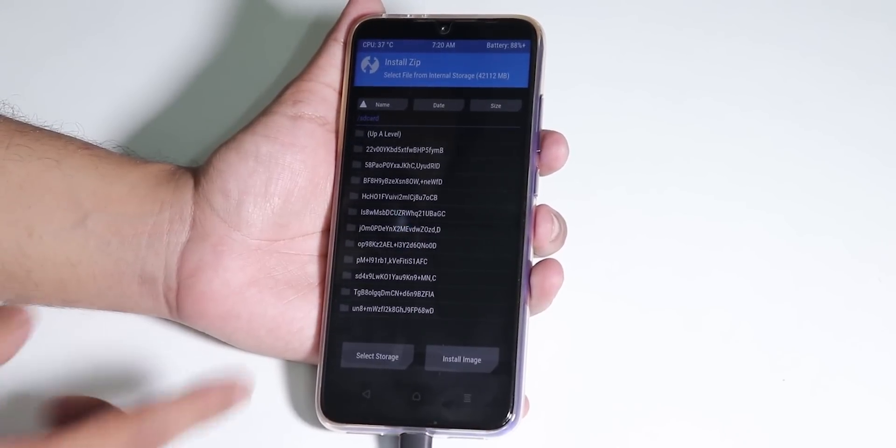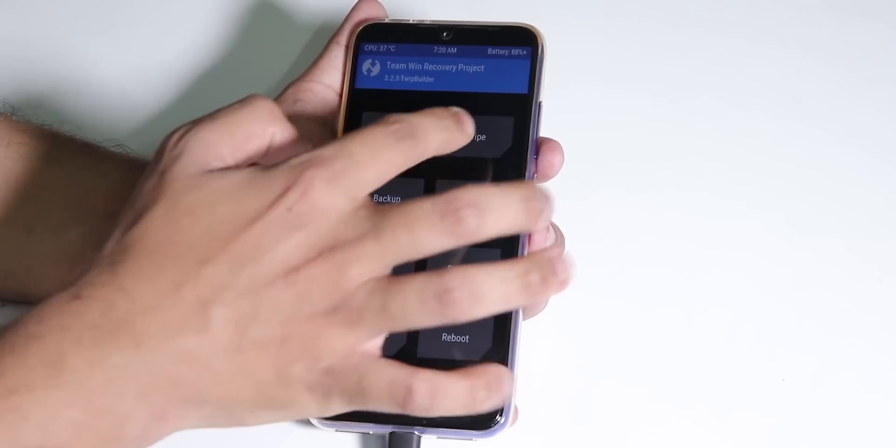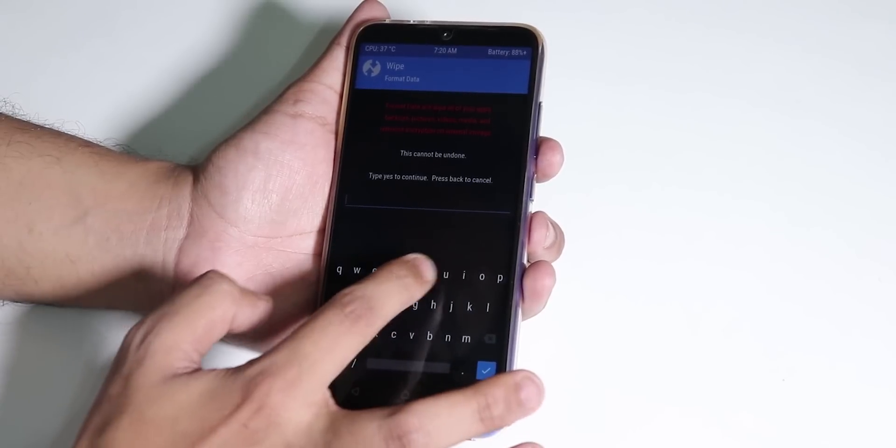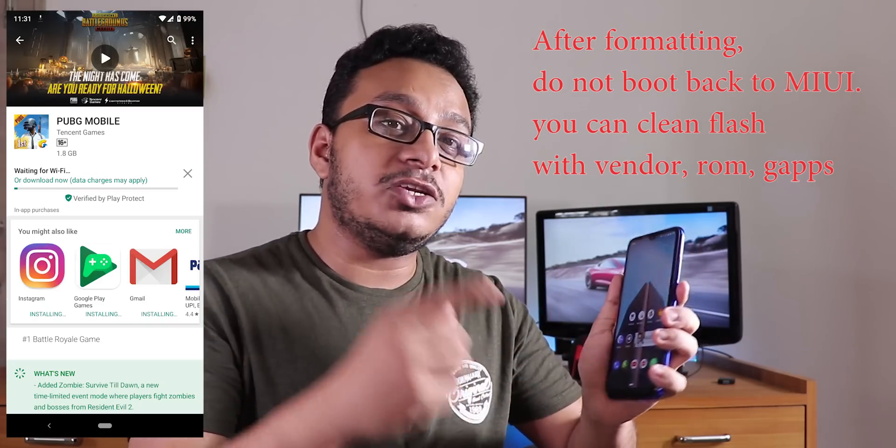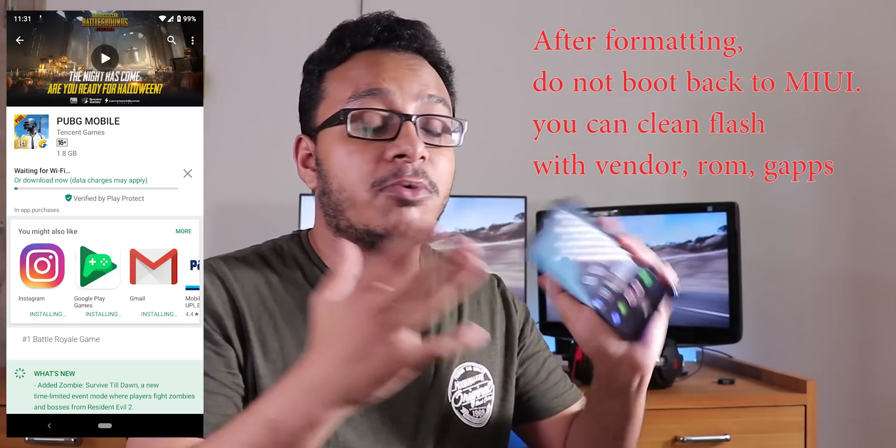Once you see those folders showing up in TWRP's internal storage after the first reboot, just format once. If you're not flashing a ROM you can reboot to MIUI, but if you are flashing a ROM, make sure you go to wipe and format data. Otherwise you'll have problems like I had on the previous build — I could not install Antutu, Antutu 3D Bench, PUBG, or any gaming apps.